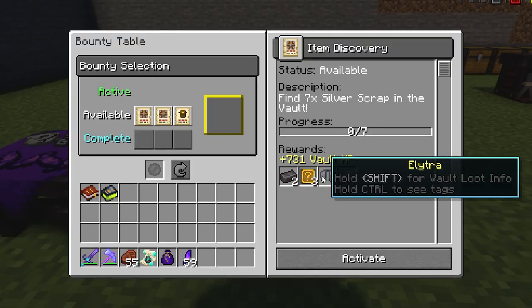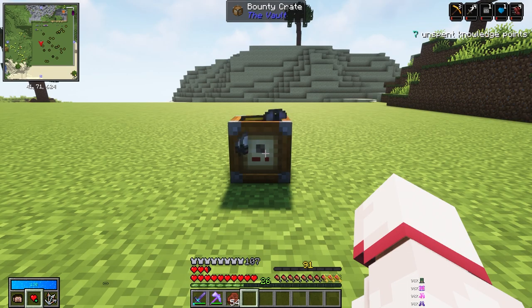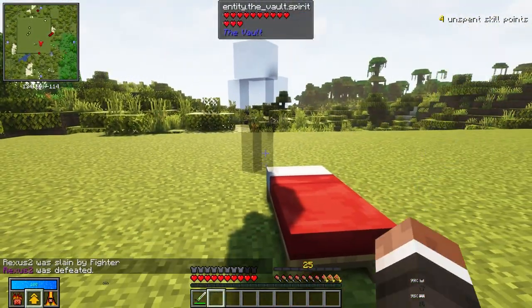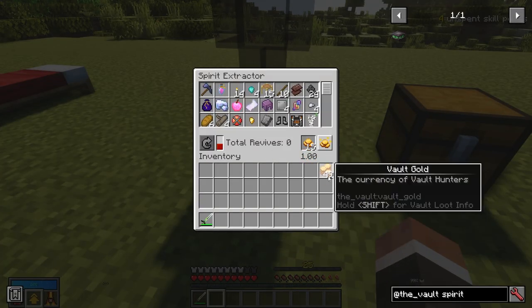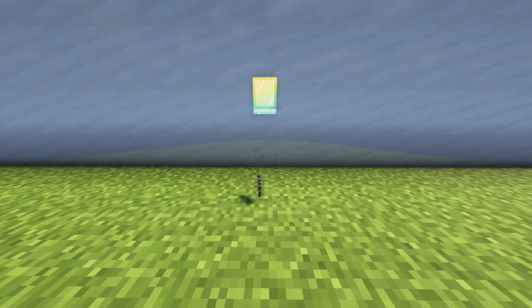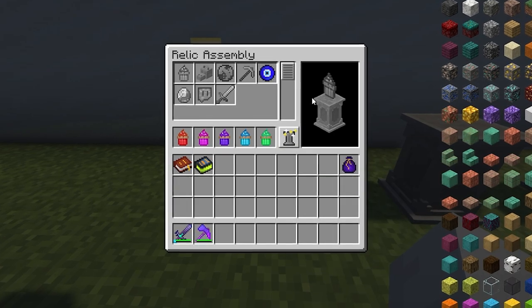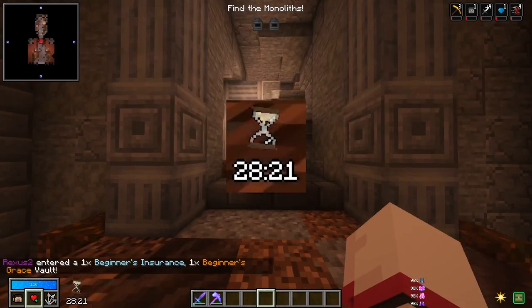This is a bounty table. The bounty table allows you to take on contracts which, if completed in the vault, will grant you special rewards like vault experience, extra gems, and even rare gear. If you die in the vault, you may return with your spirit next to where you respawn. To reclaim all the loot that you lost, you'll need to put your spirit into a spirit extractor. Pay the extractor in gold coins for your mistakes and reclaim all your lost loot. Finally, we have relics. Relics can only be found as fragments within relic booster packs. If you manage to find the five fragments that all correspond to a specific relic, you can combine them all on this relic pedestal and grant yourself a permanent extra 30 seconds in every future vault you enter.